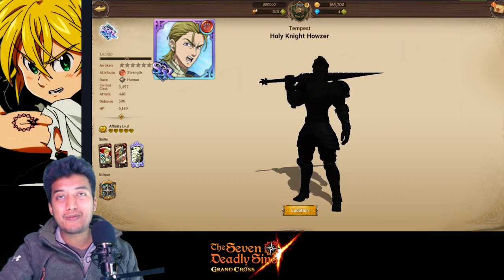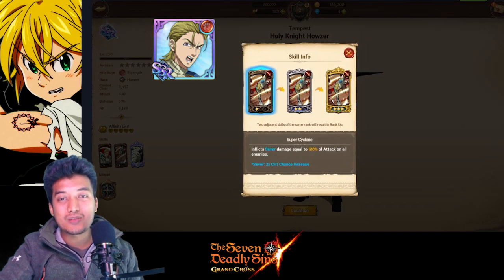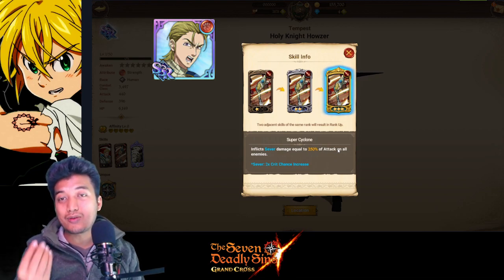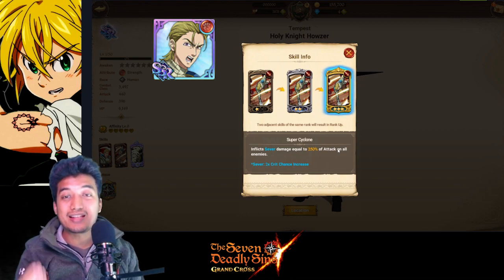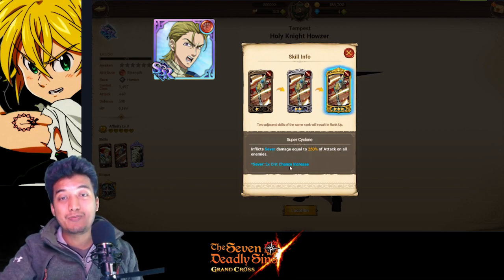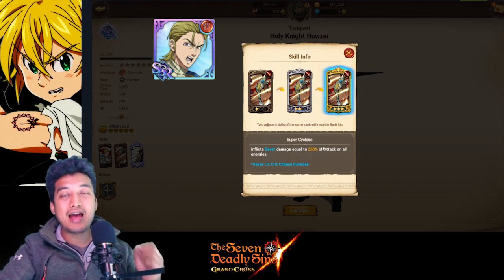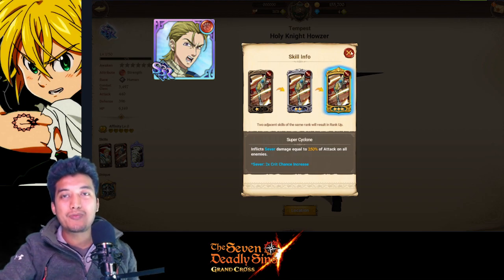Pierce damage is really good even against high-defense opponents. His second skill, Super Cyclone, inflicts Severe damage equal to 250% of attack on all enemies. So his basic skill is AoE and his second skill is also AoE — the first giving Pierce-type damage, the second giving Severe which boosts critical chance by up to two times. That is insane. This is the particular unit I really recommend you get right away, because with him you'll be able to clear so much content so fast.